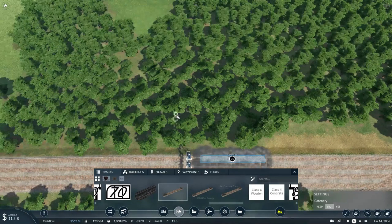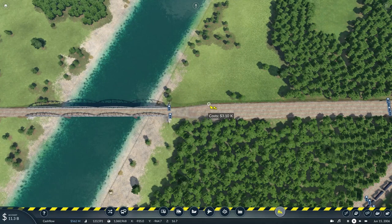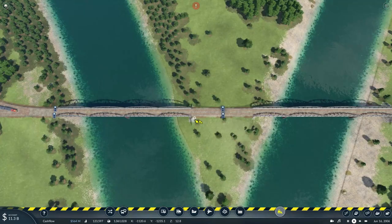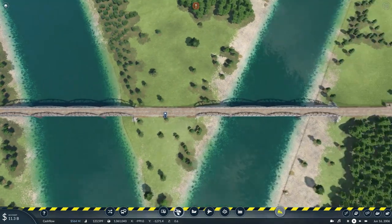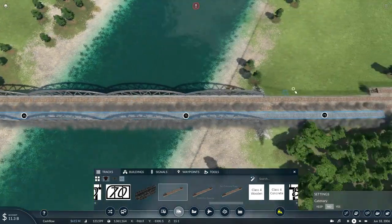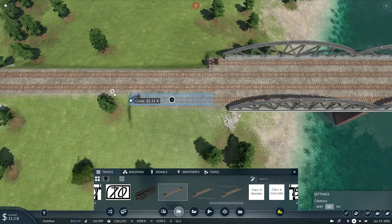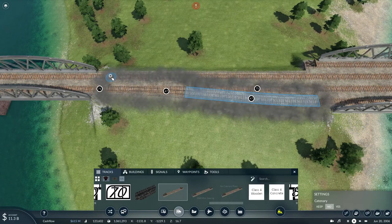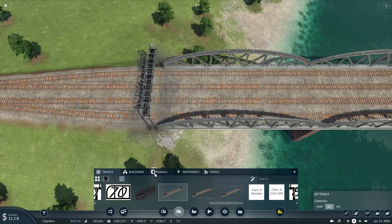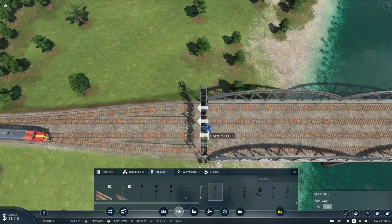And like that I deleted a piece of the mainline track. I'll basically remove some of these signals and then just try to bridge over the river here. Then just build a new switch to connect this section to the other sections of the track. It's not perfect but at least it works. Just need to now set up some new signals to make sure all the trains know where they're supposed to go.